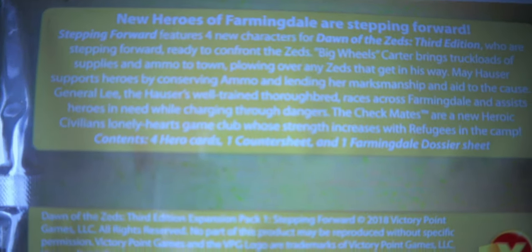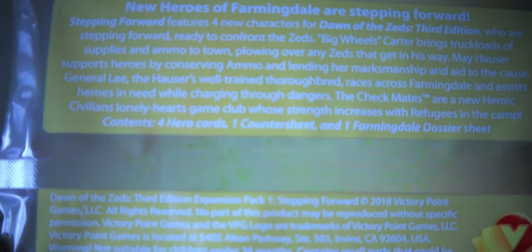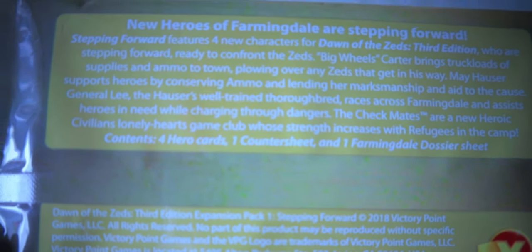The Checkmates are the new heroic civilians — the Lonely Hearts Game Club — whose strength increases with refugees in the camp. So we get four hero cards, one counter sheet, and one Farmingdale dossier sheet. Let's tear this open and have a look. There's an instruction sheet and our little counter sheet.